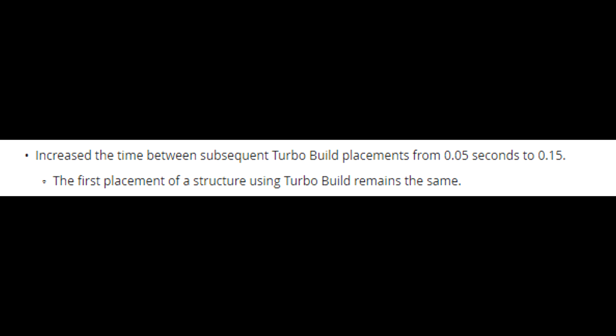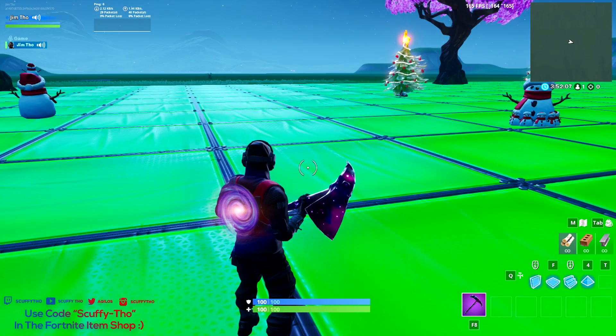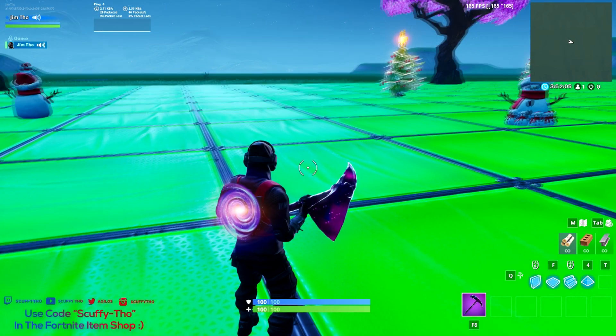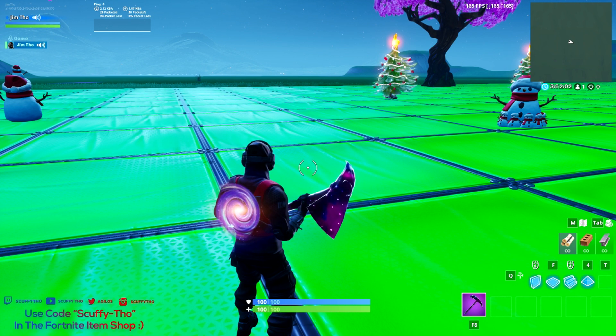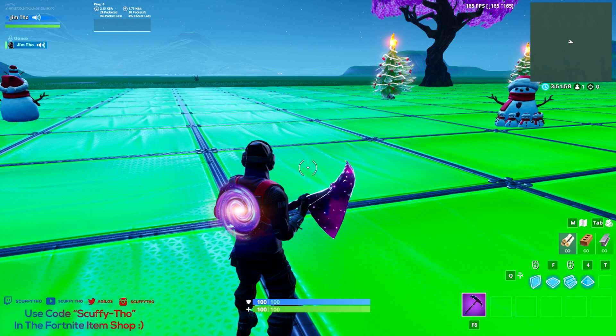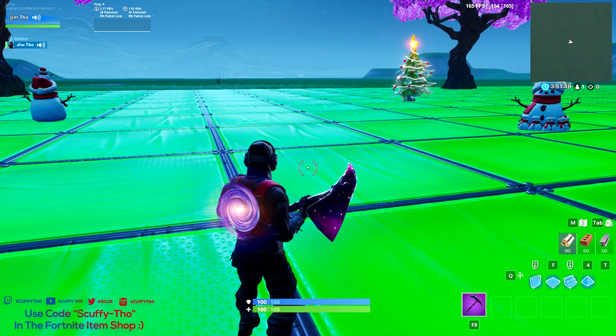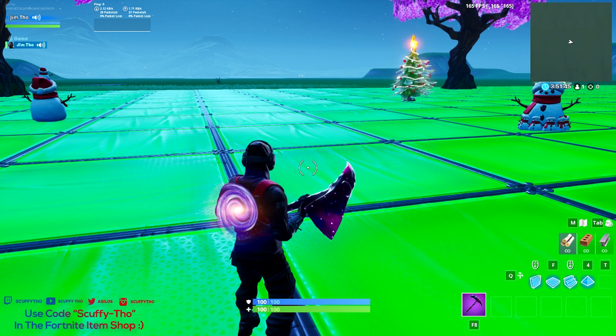I should be able to put up a picture on screen of the exact wording of what happened. But basically they slowed down turbo building and it is pretty much nothing like it was before. So I'm going to be giving you guys examples of what it looks like on a controller and on keyboard and mouse, and let you guys see pretty much how bad it is. I'm also going to be showing some methods on countering 90s — being able to build 90s pretty much as fast as possible. Hopefully they revert this update and put turbo building back to the way it was before.